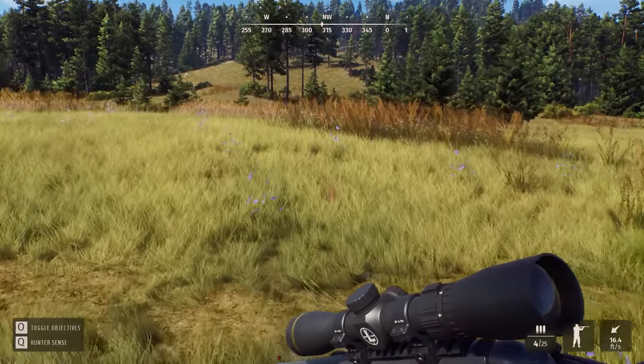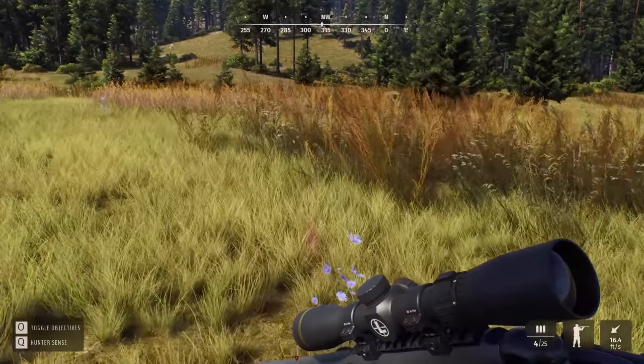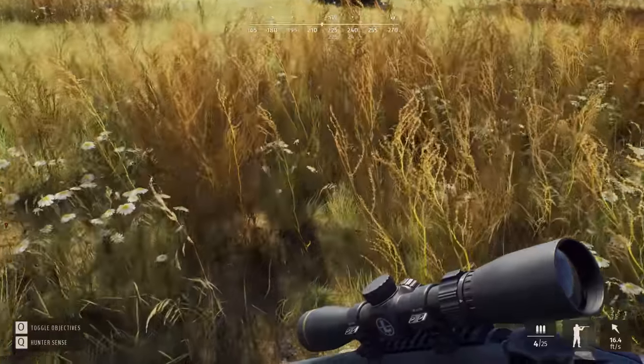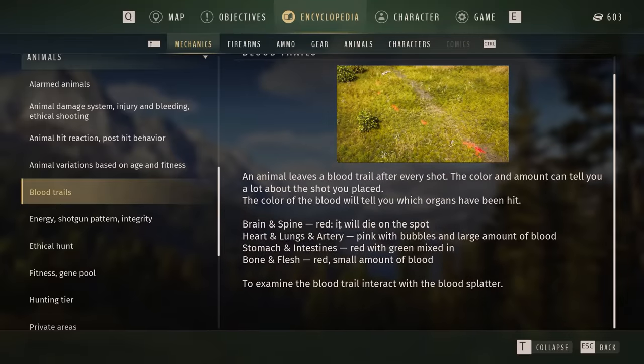Hunter sense doing really well here. It went this way — we knew he made a left hand turn. Blood trail info: an animal leaves a blood trail after every shot. Brain and spine is red — dies on the spot. Heart, lungs, and artery — pink with bubbles. Stomach/intestines — red with green. Bone and flesh — red, small amount of blood. That is very detailed. Here's blood over here and you can see the direction it was going.